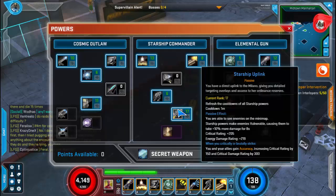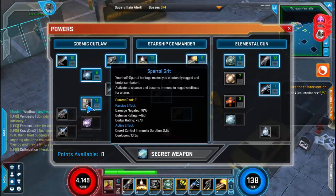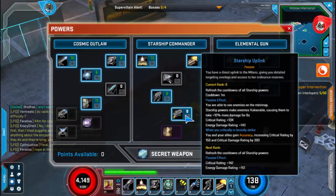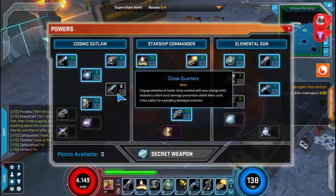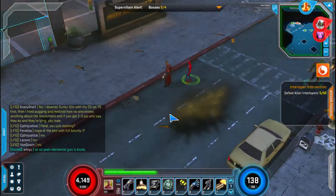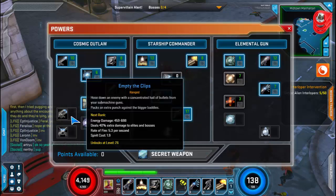You have cryo grenade, which I don't really use so I took it out. You have spiritual grit, which is a passive you should always use. The other passive is starship uplink, which upgrades your damage. I have both passives and every time I have points I'm putting them into passives. You also have close quarters, which is basically a melee attack that I don't use.